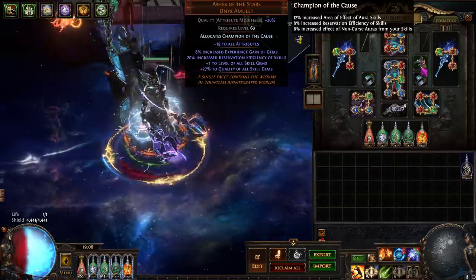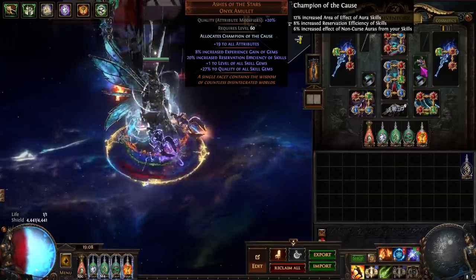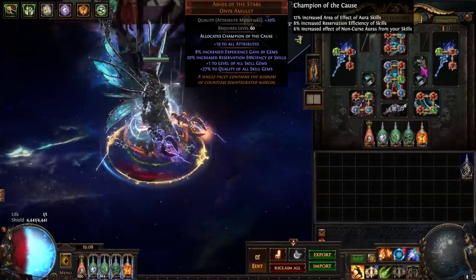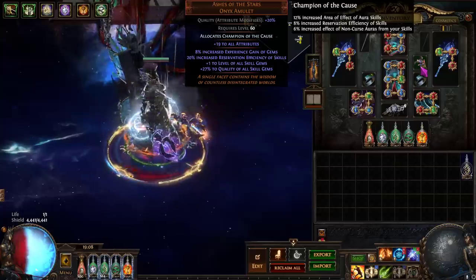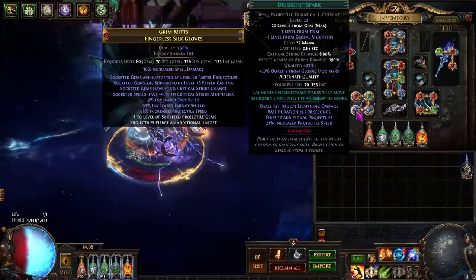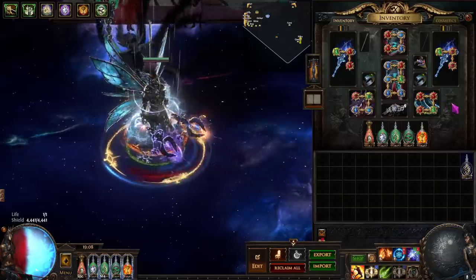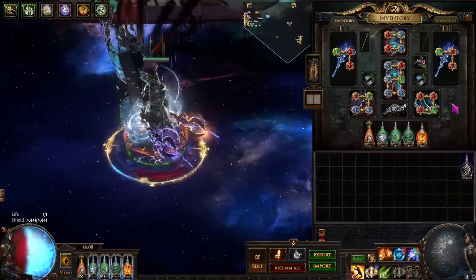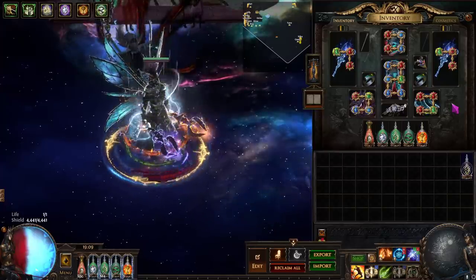We are running Ashes of the Stars, which is pretty much mandatory for the reservation efficiency of skills. You don't actually have to get a perfect Ashes of the Stars — you can run a 27+ quality Ashes. This allows you to hit the 50 quality breakpoint on any individual gem by having that gem be a corrupted gem with 23 quality. I'm doing this for Divergent Spark and Divergent Haste. This does mean that you lose three percent quality on every other gem, but in my opinion this was a more elegant solution than trying to buy a 20/30 Ashes, which ends up being pretty expensive.